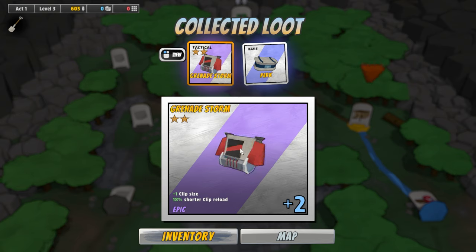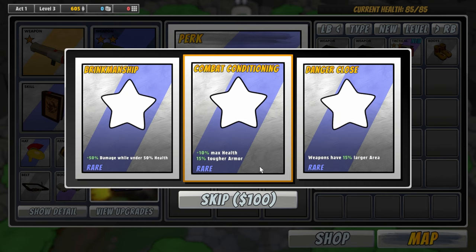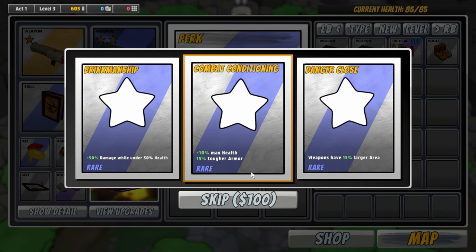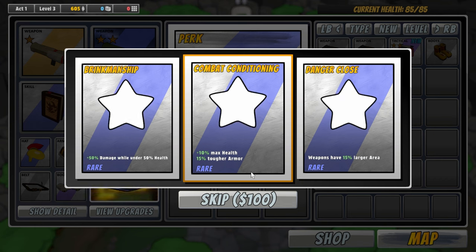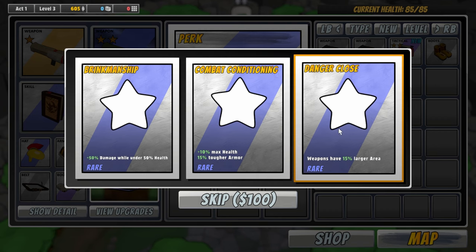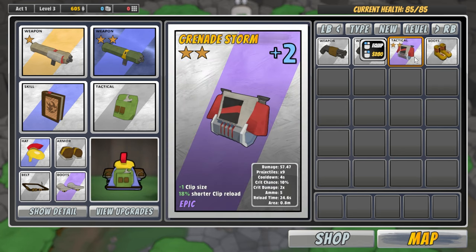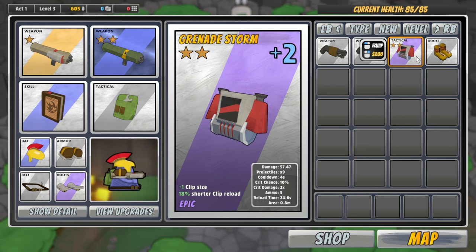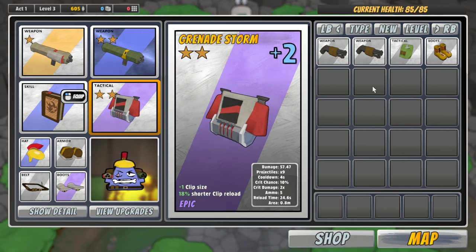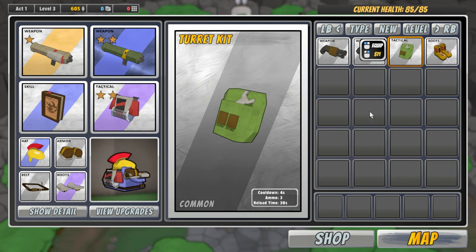We got a grenade storm item — I believe it's a weapon. And then we got a perk. Let's check out the perk. Brinkmanship — 50% damage while under 50% health. I think I will do combat conditioning here, although weapons with a larger area is kind of interesting with our crazy rocket launcher setup. Grenade storm — it replaces our centurion gun. Let's try out the grenade storm and see how this goes.